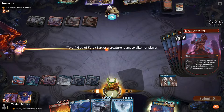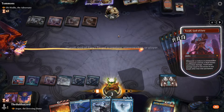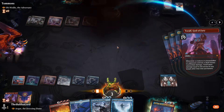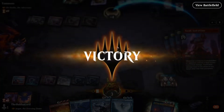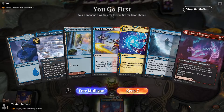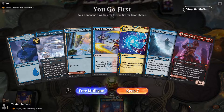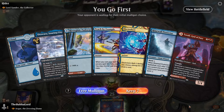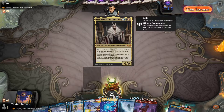Oh yeah, I didn't know about this interaction at all! All the excess damage we got from Star of Extinction we just sent to face — but did not know it worked like that. All right, we are going up against Lord Xander.